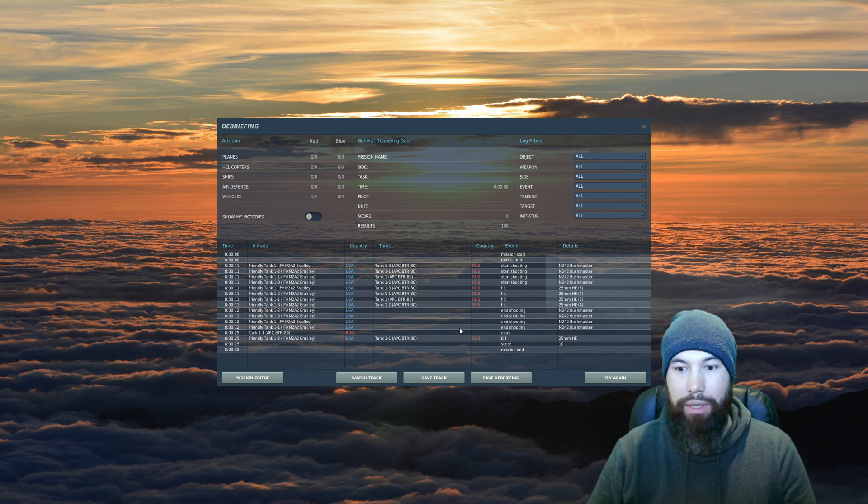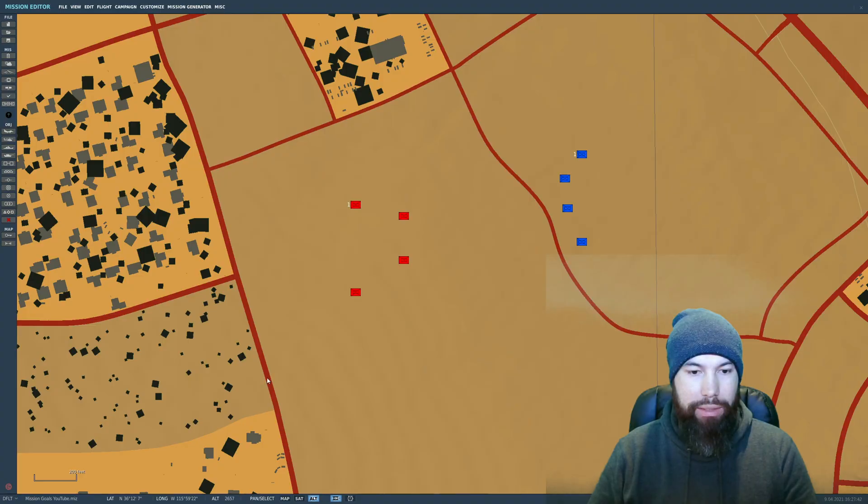So 100 points were awarded to the blue team for killing that Russian tank, or APC in this case. The damaged condition didn't seem to register — maybe it requires a certain percentage of damage or hit points. That's essentially how mission goals work. From the debrief screen you can watch the track back, save it, replay it — which is handy for recording — or save the briefing or try again. But I want to show you one more thing, so let's go back into the mission editor.